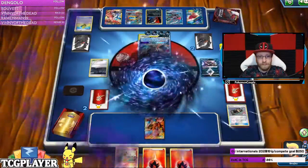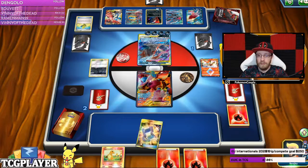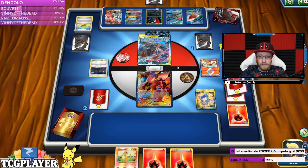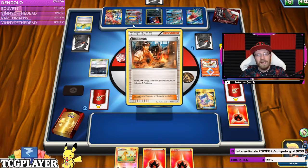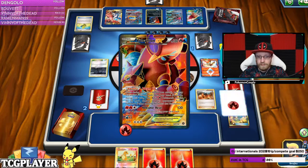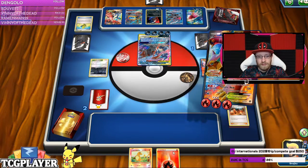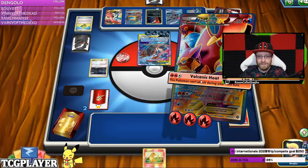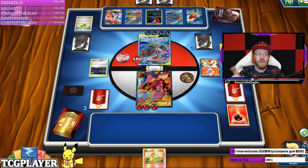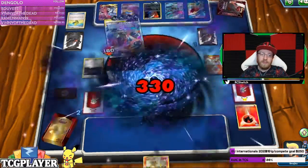Dark Pulse. I'd have to have an incredibly amazing hand to even think about pulling it off, which we don't really have. It was a good game, it was close. 160 damage — one turn short. But the game was really good, I can't say otherwise. One Dark Pulse for the knockout — 330. GG.